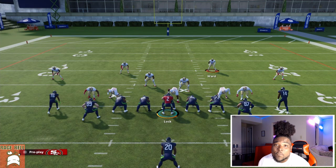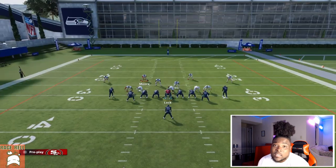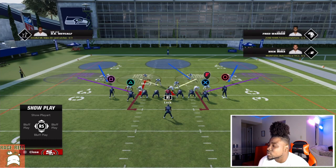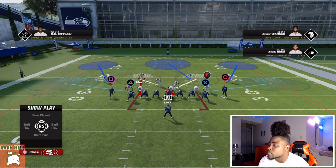I like to base everything out of Cover Four Drop because I don't want my opponent to know where I'm going to user. You have the freedom to user either one of the two safeties or one of the two linebackers. If I'm usering a safety, I like to play a Cover Three shell — I'll blitz my safety and take the other safety into the inside third.